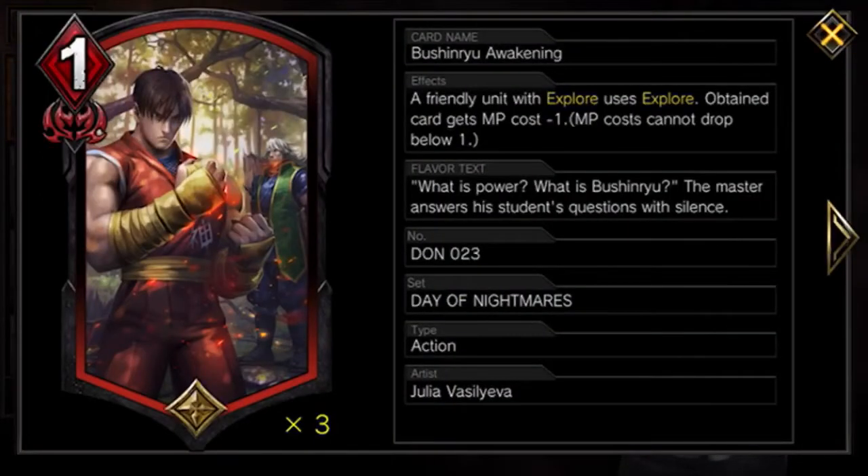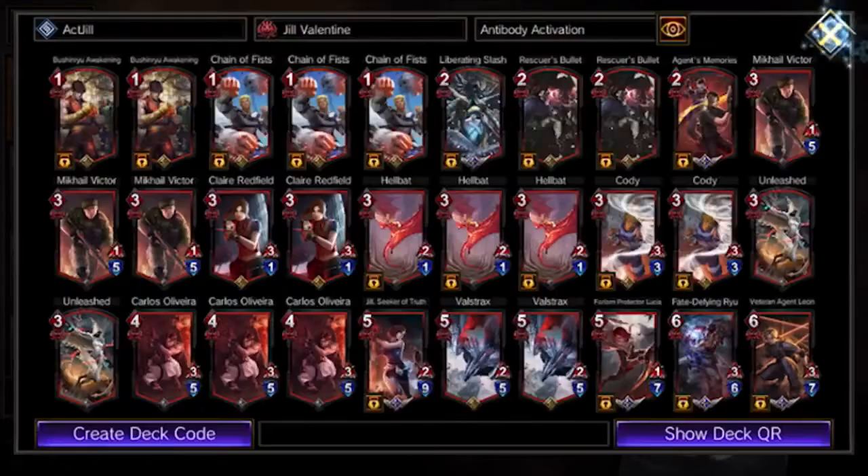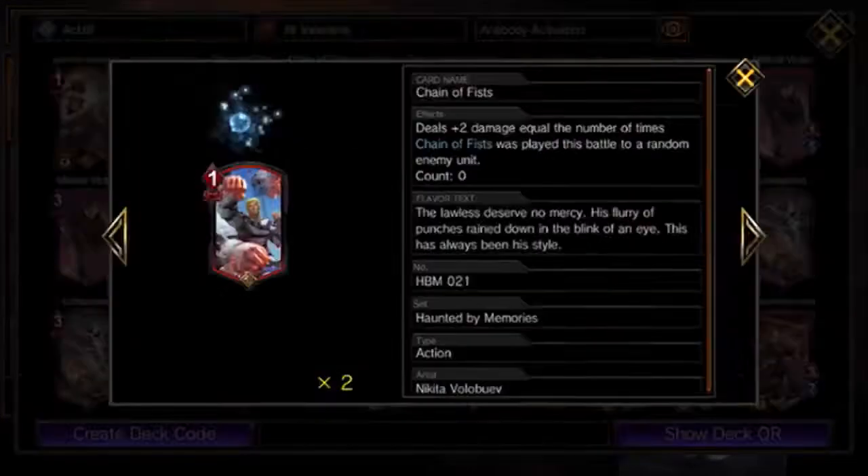I use two Bush and Ryu. It grants a free explorer at a minus one cost, which is perfect because it helps get you one-cost Dado cards and just get the extra explorers. I run it at two — a lot of people run it at three — but I want to save room for other cards in the deck. I run it at two because I think I run enough explorers, and it also doesn't clog up your hand.